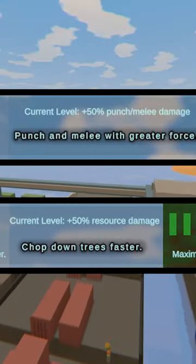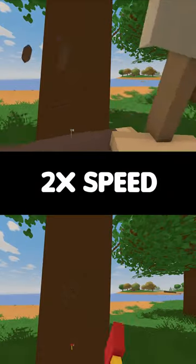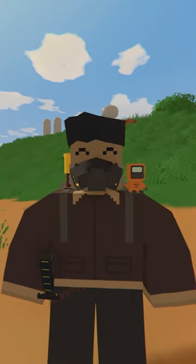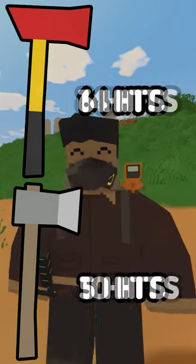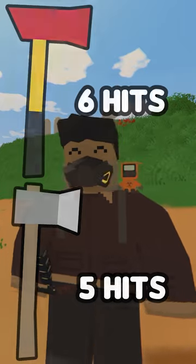And then I fully skilled Outdoors and Overkill. As you can see, with zero skills in both skill trees, the Camp Axe is way faster than the Fire Axe. But with fully skilled Overkill and Outdoors, the Camp Axe is only slightly faster than the Fire Axe.